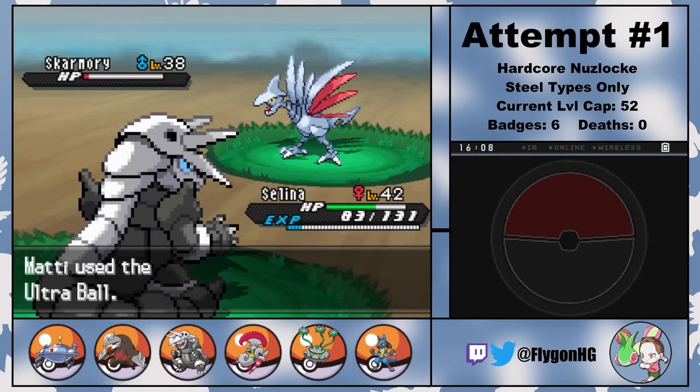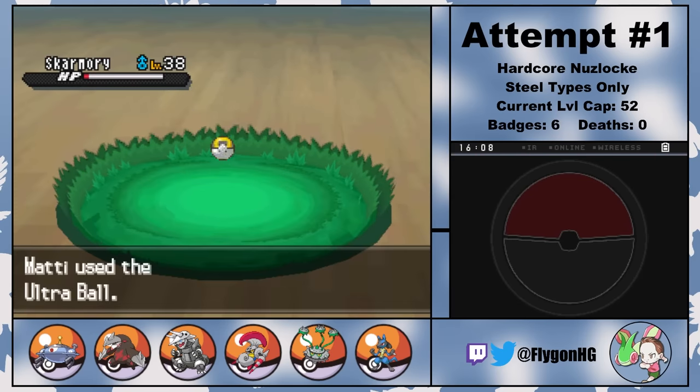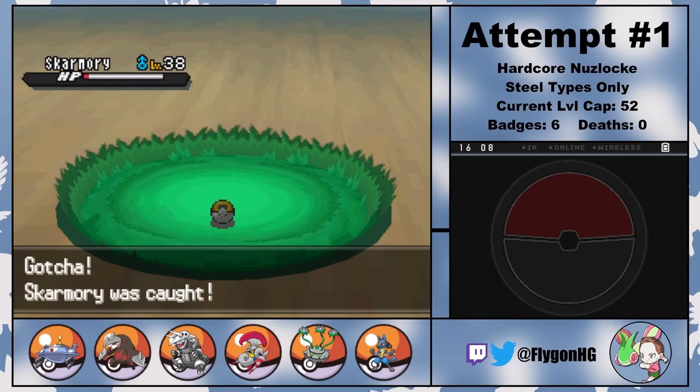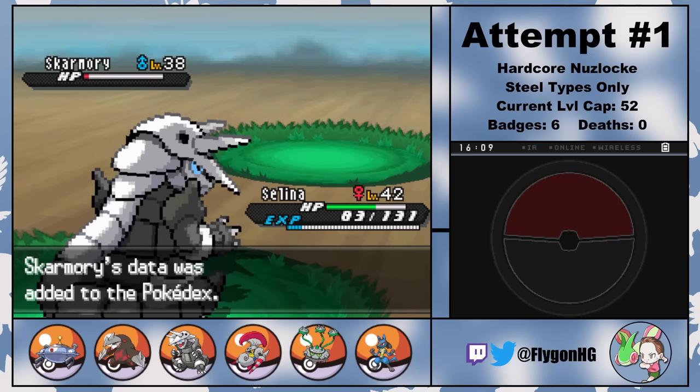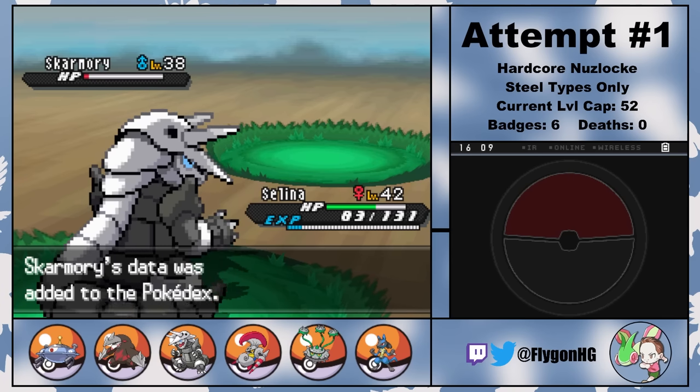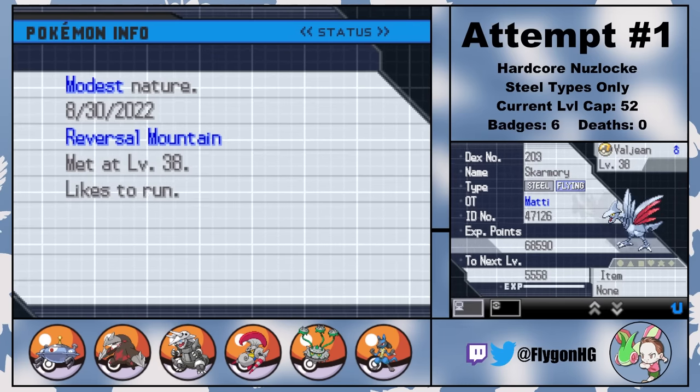Rather fittingly, my next encounter is a Skarmory from Reversal Mountain. Skarmory is a pretty phenomenal Pokemon, but on a team where we already have a decent number of physically bulky Pokemon that hit much harder, he's a little redundant, though the Ground-type immunity is obviously super useful. Skarmory is also incredibly difficult to catch, but after using up almost all of my Pokeballs, Prisoner 24601 is secured.